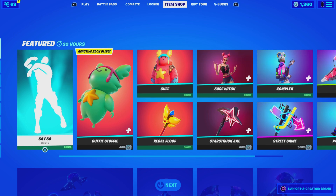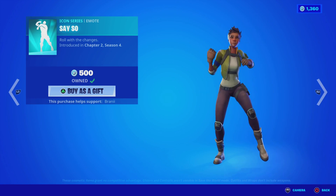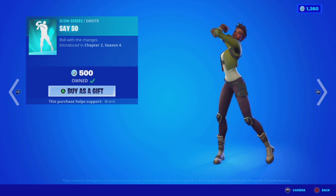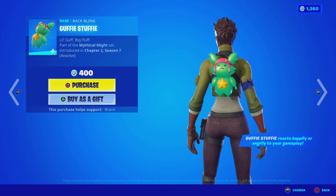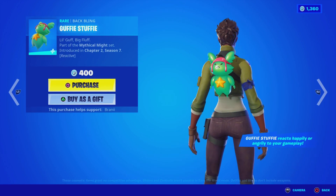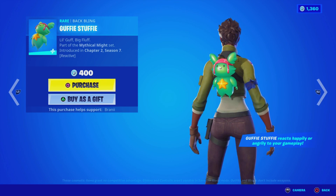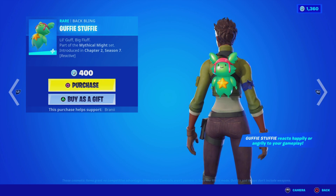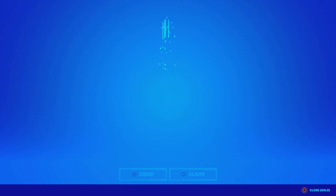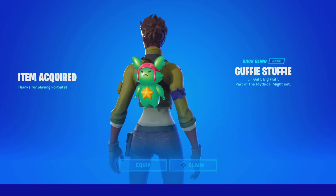Here is the item shop from today. First of all, we have the return of the Say-So emote — pretty sick. We also have the brand new Guffy Stuffy Bag Bling, which has been leaked for the last few updates and is finally out. It is reactive — that's actually clean. Take a look at the face. We're gonna purchase it.